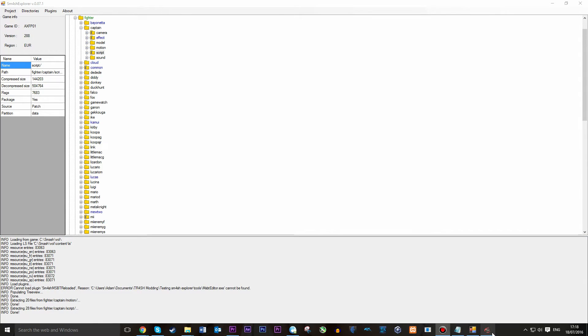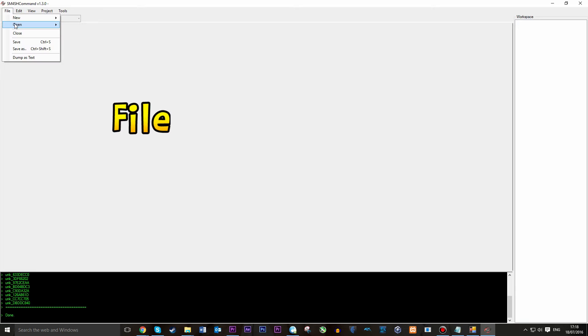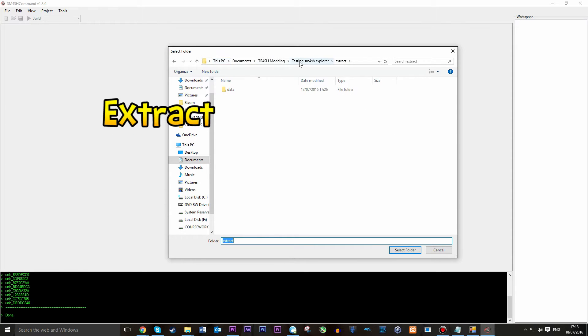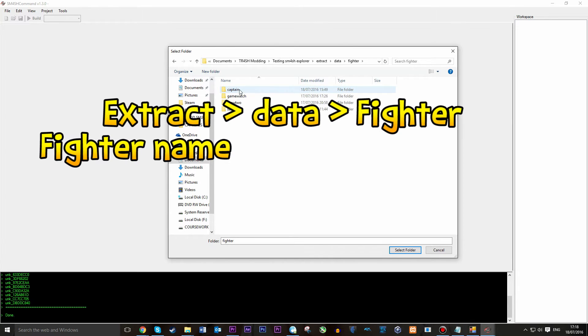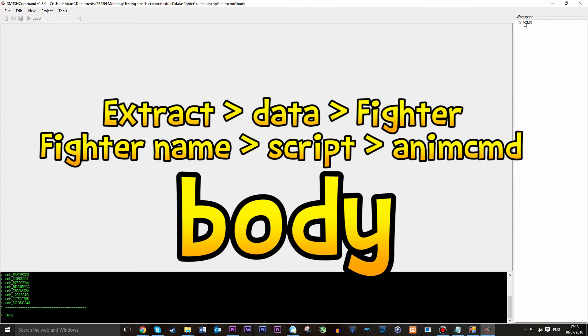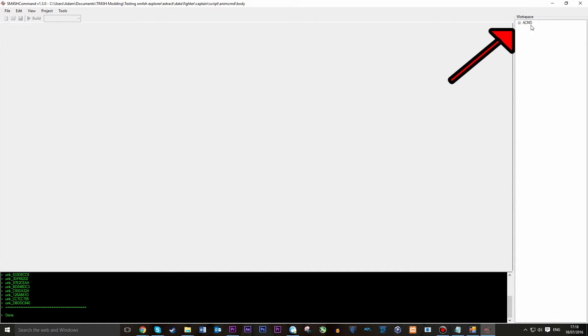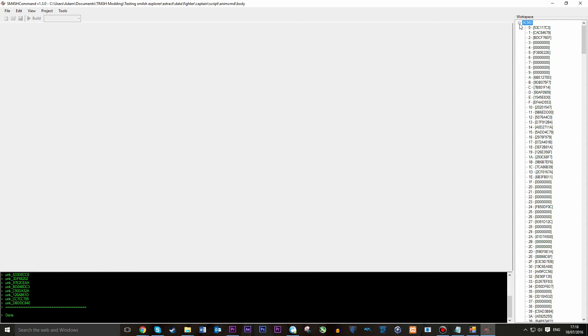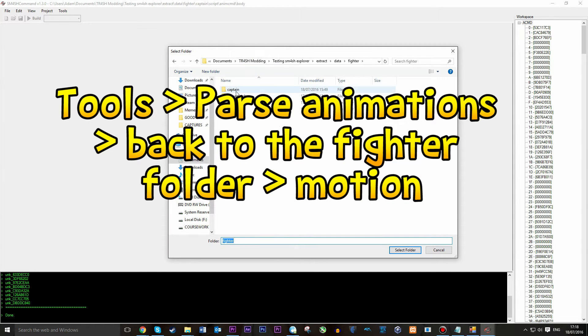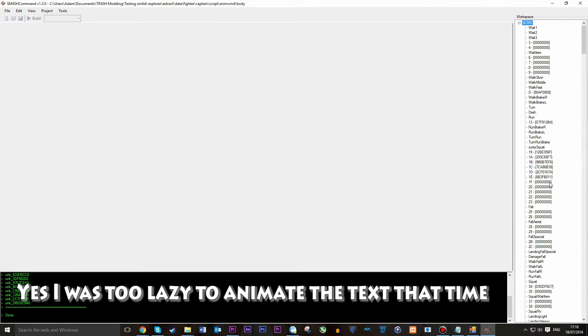We then want to go back into SmashCommand, go to File > Open > Fighter. We then want to go to our Extract folder of our Smash Explorer — Data > Fighter > the name of your fighter > Script > AnimCMD — and highlight Body, then select the folder. Now on the right you should see ACMD in your workspace. Expand it and you'll see a bunch of letters and numbers. To make this comprehensible, go to Tools > Pass Animations, go back into the Fighter folder, then click Motion and select that folder. Now this should be much more comprehensible.